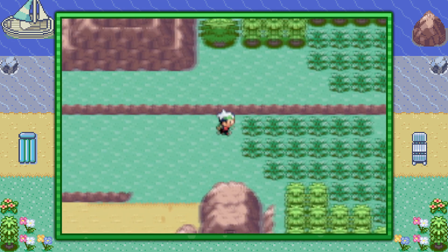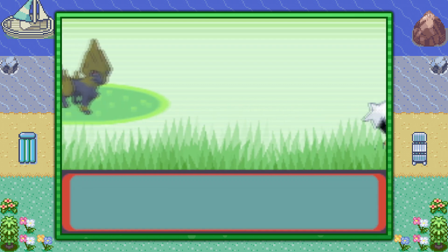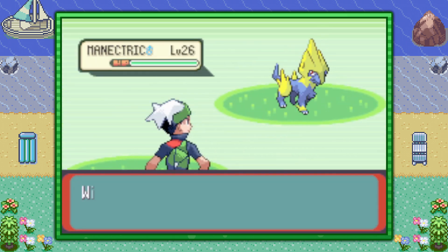And in this patch of grass over here, you have a very small 10% chance of encountering Manectric, so about one in every 10. That's how you find the Discharge Pokemon Manectric in Pokemon Emerald version.